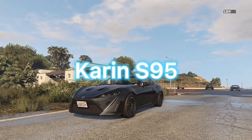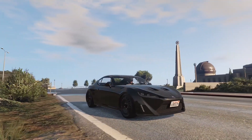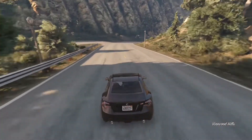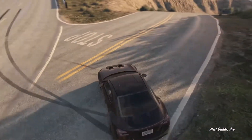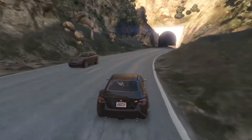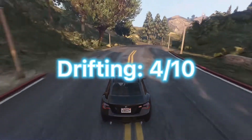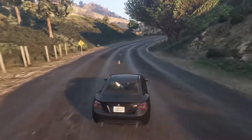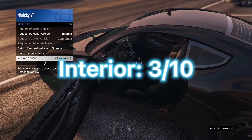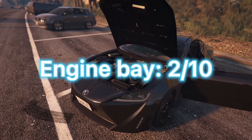First off we have the Karin S95. This car is based off the Toyota 86. For the looks of the car I'll give it a 7 out of 10. This car is actually pretty new — it's probably the newest car that came out — and the speed is just insane. For speed I give it a 10 out of 10 because this is one of the fastest cars in the game. For drifting I'll only give it a 4 — it just doesn't drift that well, but at least it drives and handles pretty well. For interior I'll only give it a 3; you can't really customize it that much, it's just basic GTA 5 interior. For the engine bay I'll only give it a 2 — it's also just not too customizable.